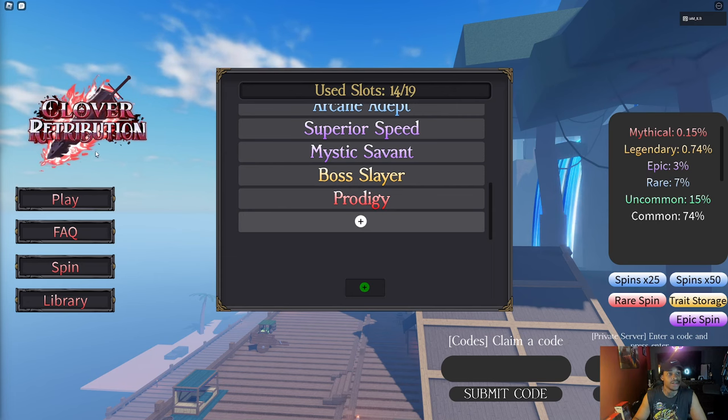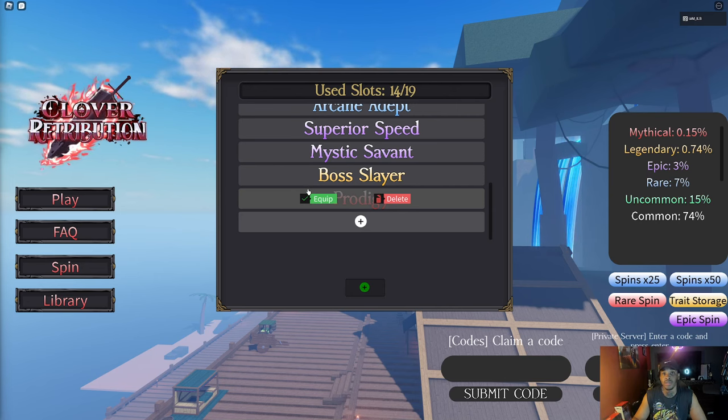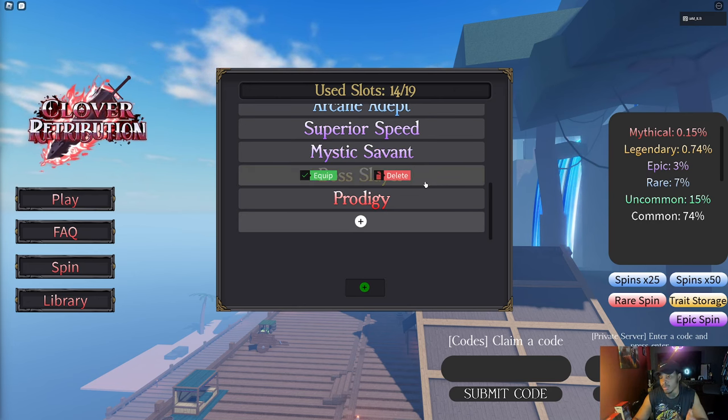For the other buffs, Prodigy gives you five percent dexterity, strength, intelligence, and calm — so five percent more for each stat. That is not an amount, it's a percentage. Five percent more, so depending on how much stats you have — if you have a hundred, you'd have five percent more of one out of a hundred. That's how it works if you want a detailed explanation.